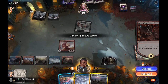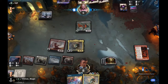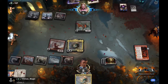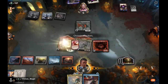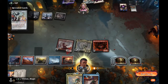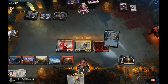Our turn: we discard Otawara and a land, then draw two Hinatas. We cast one and swing and pass. They play Field of Ruin into the Meathook for four, which we Negate. We swing and get more treasures, they jump block — fine, they go to two. They learn for Mascot Exhibition. Mascot Exhibition won't do it here, they'd need Meathook again. We Spell Pierce it and swing for lethal. Win!